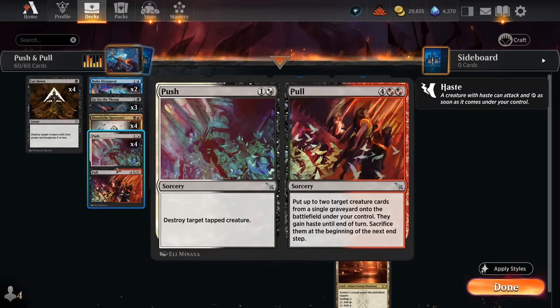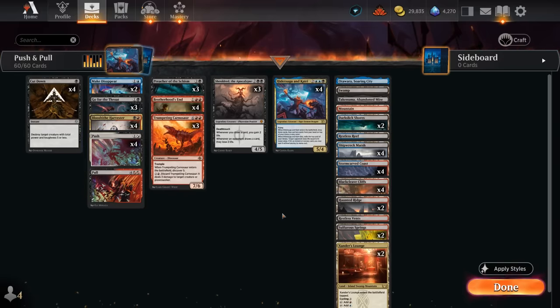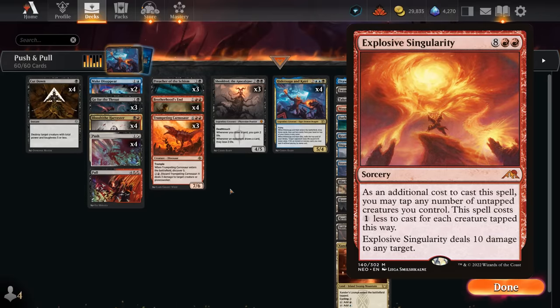We still have the flexibility of casting Push as a two-mana removal spell. The older versions of this deck used to play Explosive Singularity, which can deal 10 to the opponent — mana value 10 means 20 damage total to instantly kill the opponent.